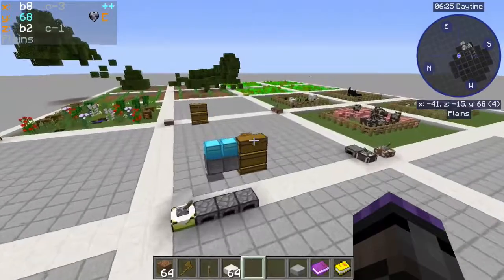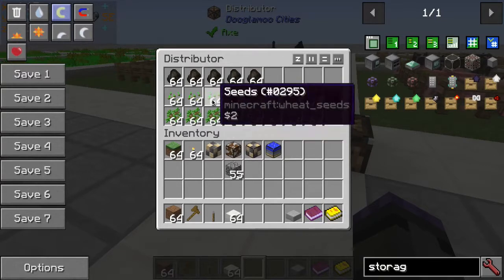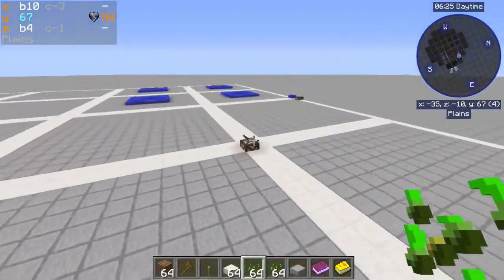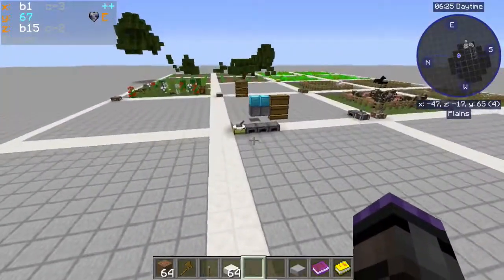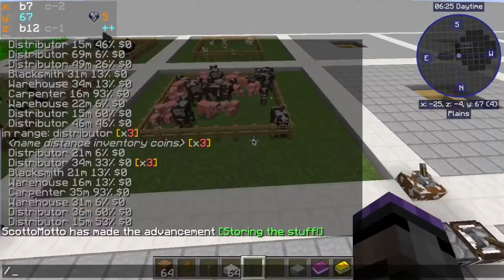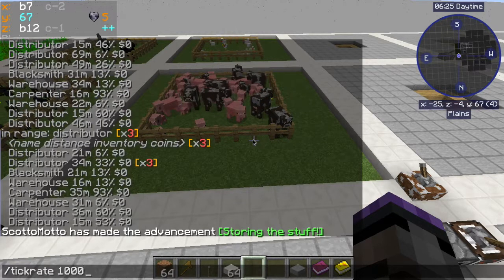Seeds are another thing I'm setting up right now. Anything fed to the animals, you really need to choke off into a certain point so you can control the food supply going into the ranch, otherwise it can get out of control. So I'm going to shut off this distributor, which will take it offline and out of the system. The bakery is going to complain, and then the ranch will start to complain too, but it'll also do a kill-off, which is really what we want. I'm going to set the tick rate up high.